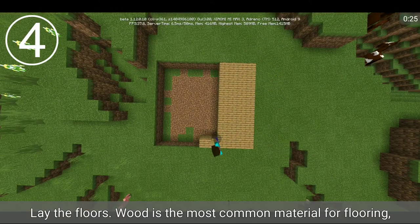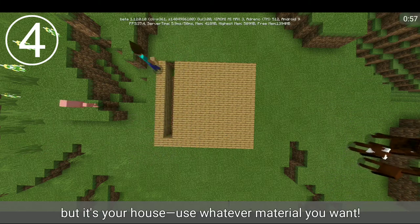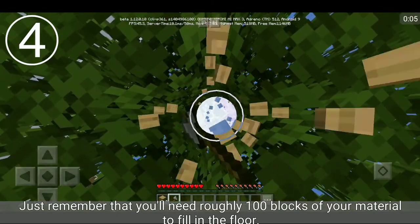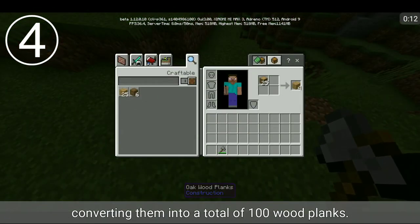Lay the floors. Wood is the most common material for flooring, but it's your house — use whatever material you want. Just remember that you'll need roughly 100 blocks of your material to fill in the floor. If you do choose wood, this amounts to chopping 25 blocks of wood and then converting them into a total of 100 wood planks.